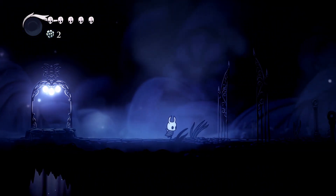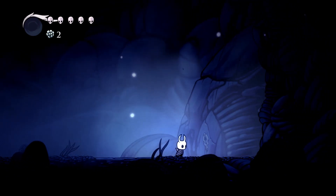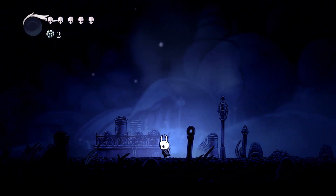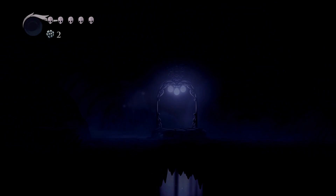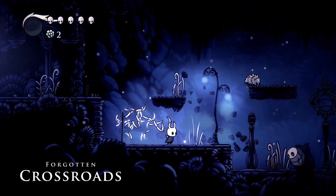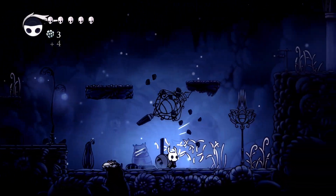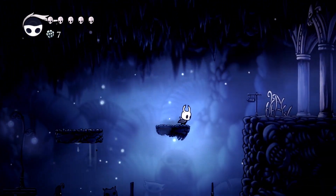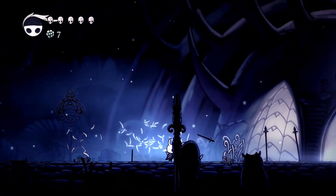Let's go ahead and continue onward. There was a door with a lock on it over here — that's right. So now we are once again exploring the Forgotten Crossroads. Sometimes it feels like my controller vibrates a little stronger and the flash looks a little bigger when I hit an enemy. Are there critical hits or anything of that sort in this game? Because that would be cool.